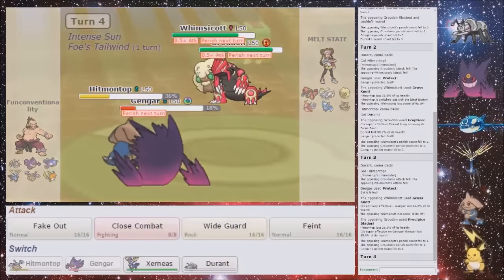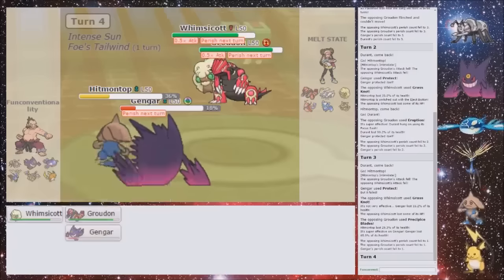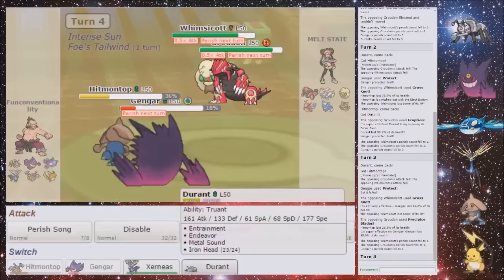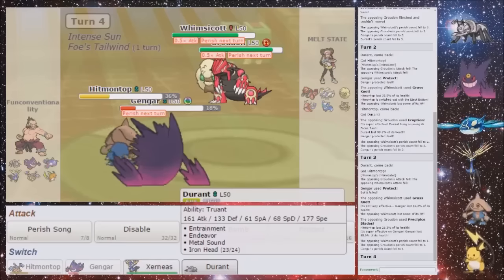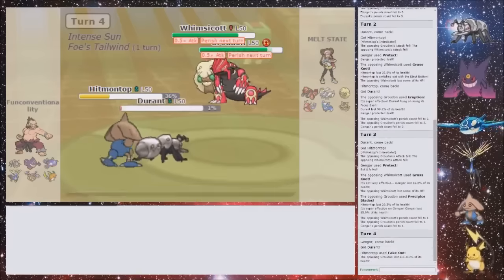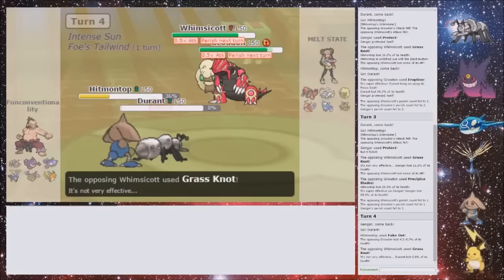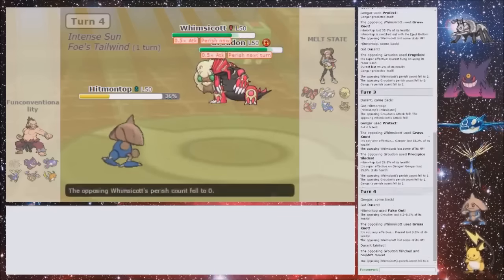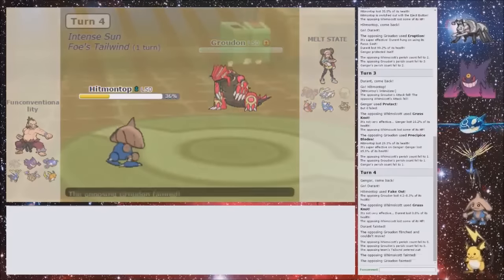No — I want to switch, definitely. So yeah, Fake Out onto Groudon and switch out into Durant, because Durant will be KO'd to a Grass Knot. Let's go into Durant. Fake Out — it's gonna be Grass Knot onto the Durant, so that's fine. Now he just gets both his Pokemon knocked out — no more Tailwind. That's really nice.